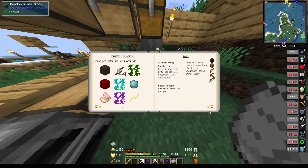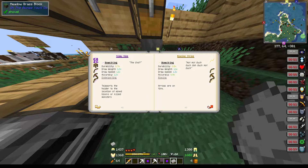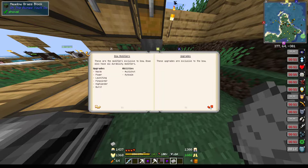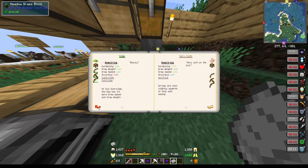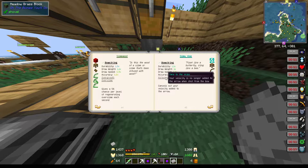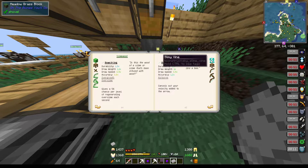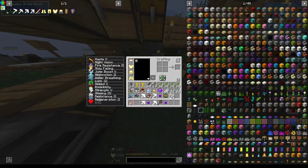Bowstring materials. I think I was going to go with slimy vines, but then the enderporting threw me off. Do we go with silky claw slimy vines? Slimy vines — we'll go grab some slimy vines.